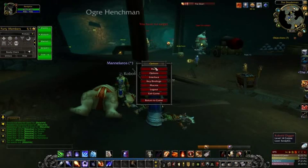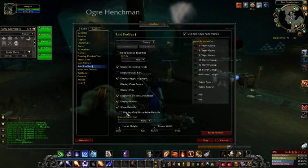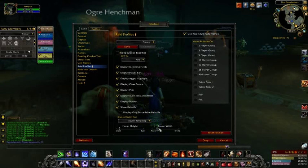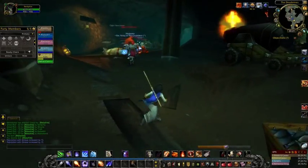I'm just going to quickly set up my interface — for some reason it hasn't been set up right. Raid profiles: display class colors, display power bars and display pets. We also want to display health text, which is health remaining. Make them four wide. That will do for now. I just like to have a bit more information.